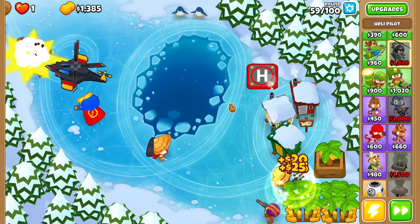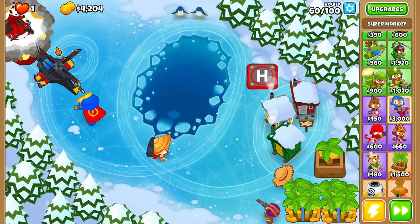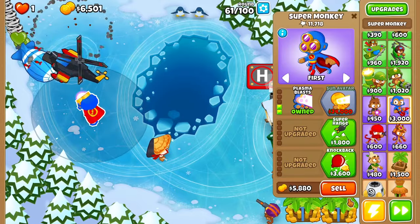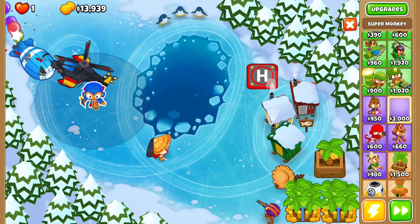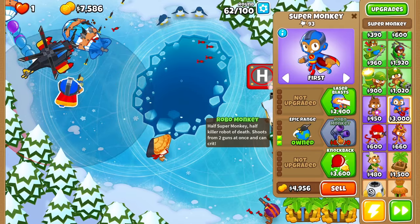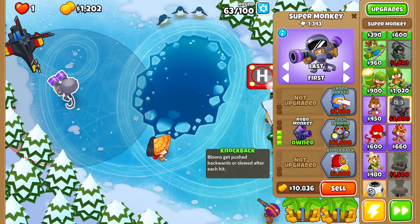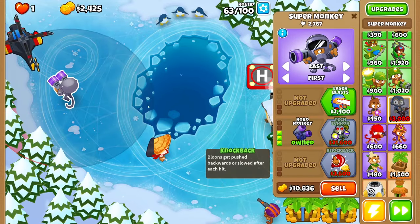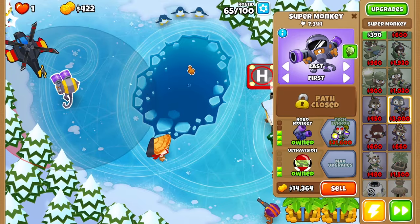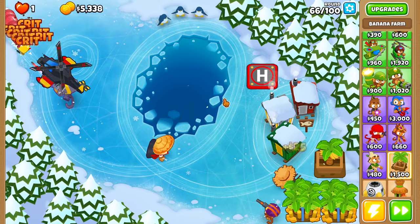Now we are doing a lot better. I might try to place down another super monkey. Here comes the BFB — he destroys it really well, that's kind of crazy. I think I'm gonna sell this one guy and place down another super monkey right up here. Long range, epic range, then robo monkey — bam, there we go. Now he's getting a bunch of crits. I think I'm gonna do knockback so he can hit camos too, that would help quite a bit. So 0-3-2 now.